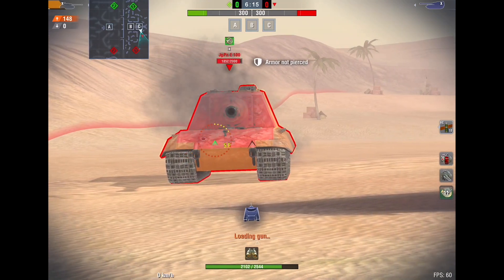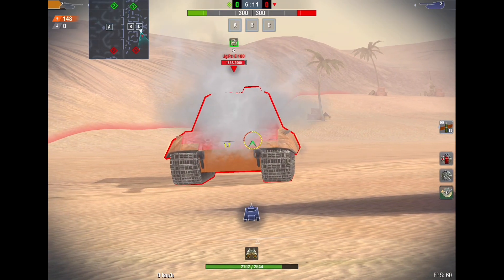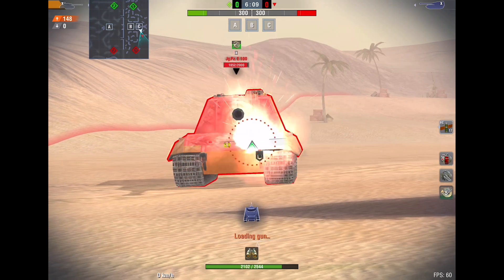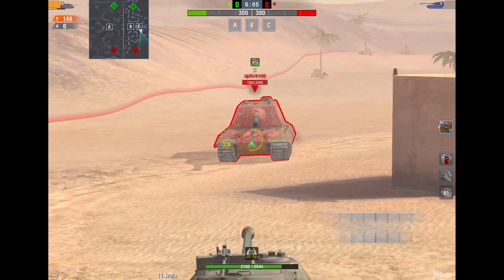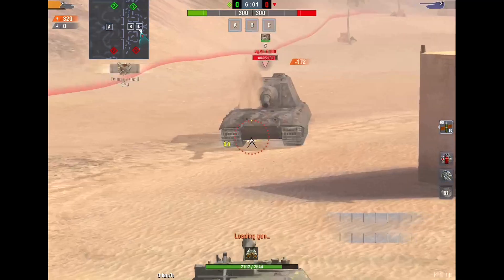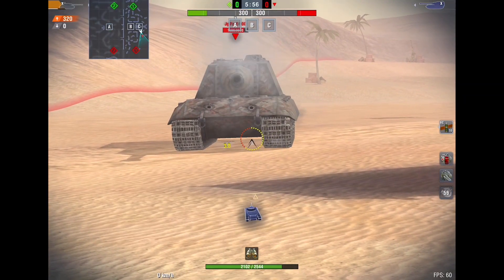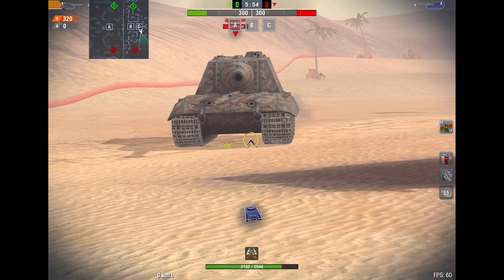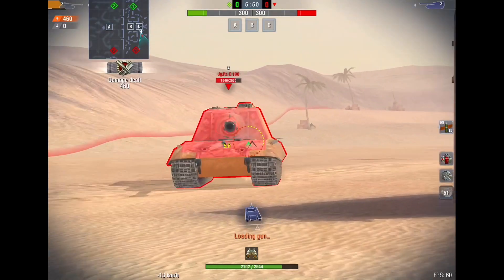We're going to be using the Jagdpanzer E100 as an example. We have an Object 260 here, and as you can see I have HE loaded. I'm shooting the top parts of the hull where the armor is the thickest and I'm doing zero damage. However, when I'm shooting under the tank I'm doing some sort of damage. This is because HE mechanics in the game are somewhat realistic.